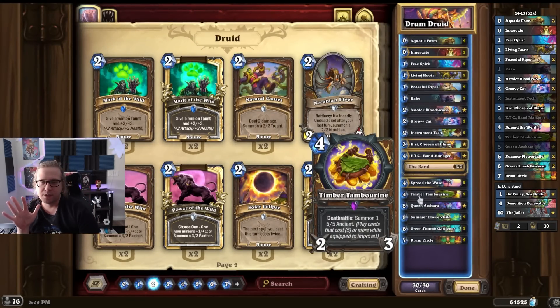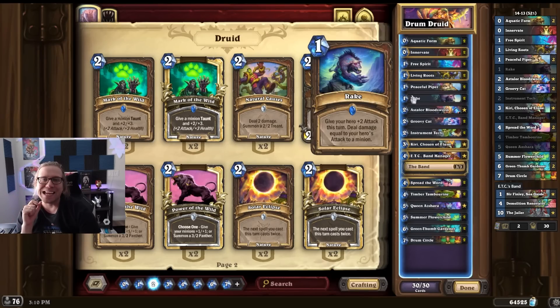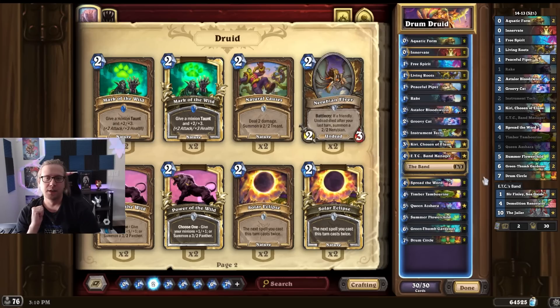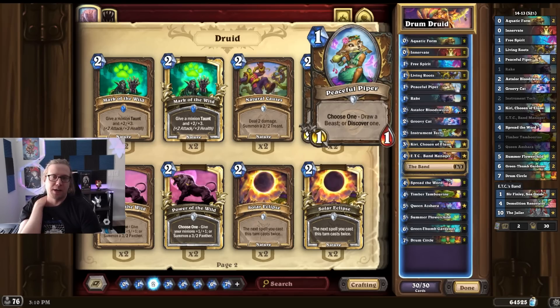Timber Tambourine — six damage and makes lots of 5-5s, spread the word, obviously easy to use. Rake is your most important early game card against aggressive decks. If you have Rake, you can even kill two minions sometimes — kill one with the deal-2-damage and another one by hitting them. Very, very important card. Remember the combo with Spread the Word if you can. We've got the Groovy Cats, we've got the Pipers.